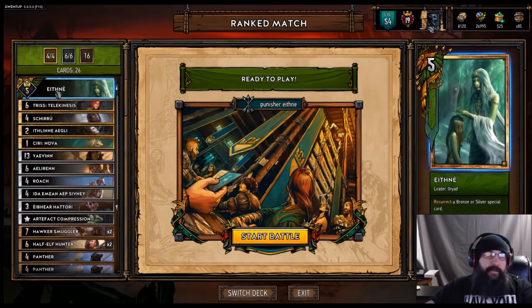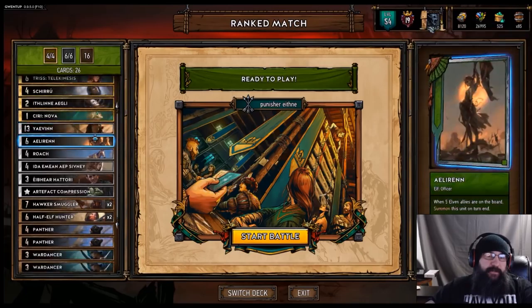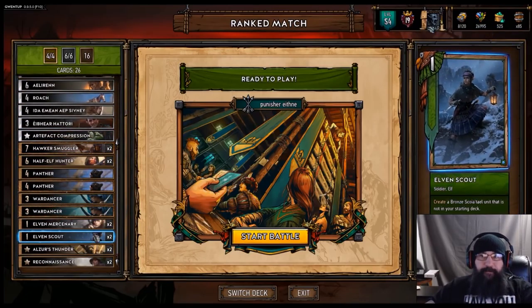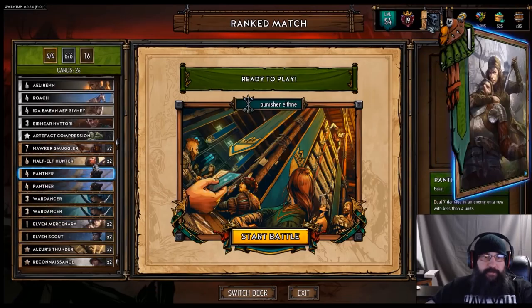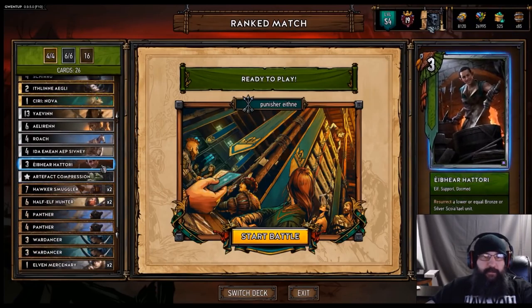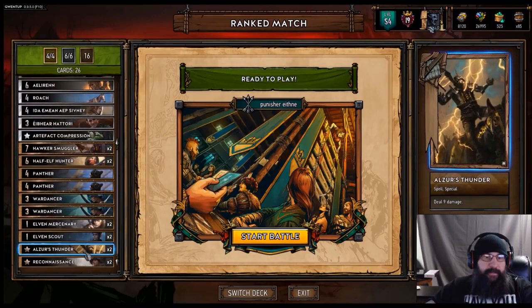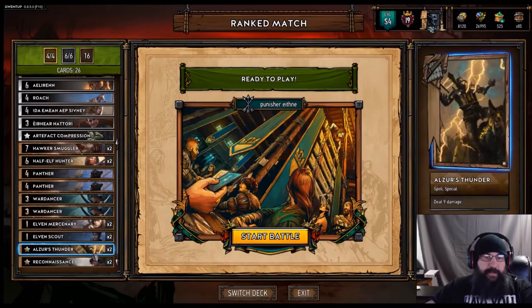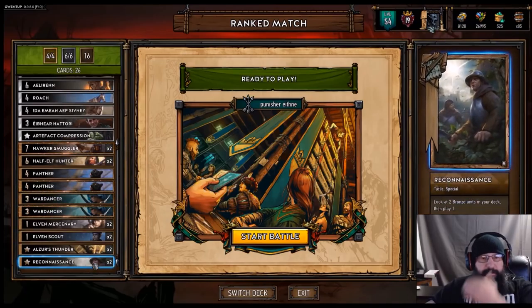It's similar to the Tristan-Tel list, but I made some changes to it. I put some Elven Scouts in it and took out the Dragoons. I also added Hattori to pull either an Elven Scout or a Mercenary, because we do have Alzer's Thunder and Reconnaissance.